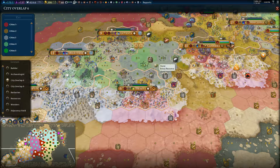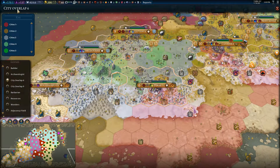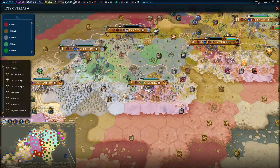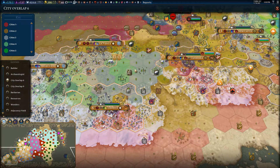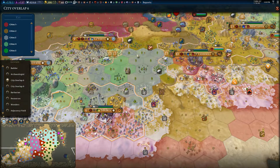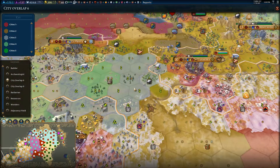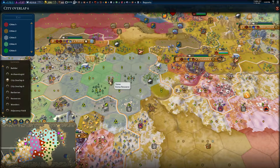This right here is the City Overlap screen, which I've for the most part been ignoring City Overlap strategies. Because they took out, within like the first or second patch, they took out the Industrial Zone stacking, which really... That probably was for the best, but it still kind of stings a little bit.